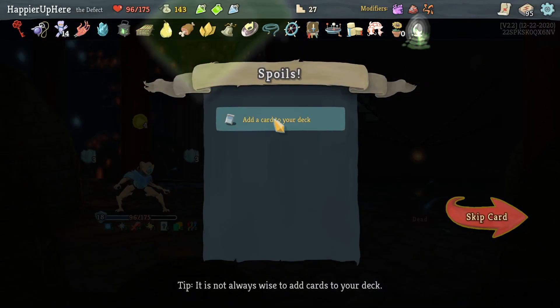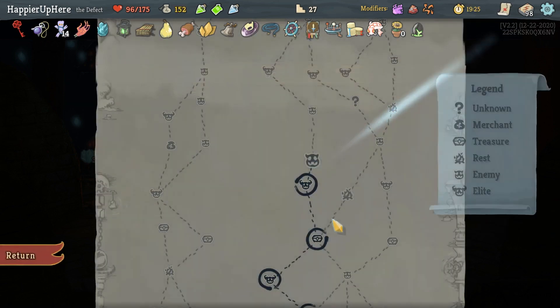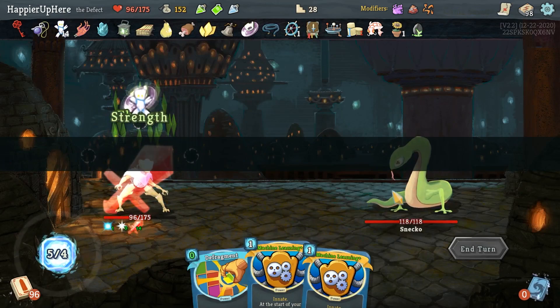Got Toxic Egg - whenever you add a skill into your deck, upgraded. A skill potion and an upgraded Seek. Yes! That gives me the collector bonus as well.